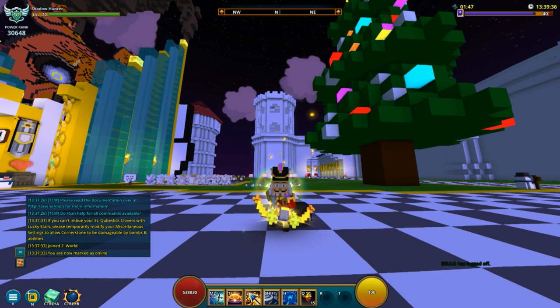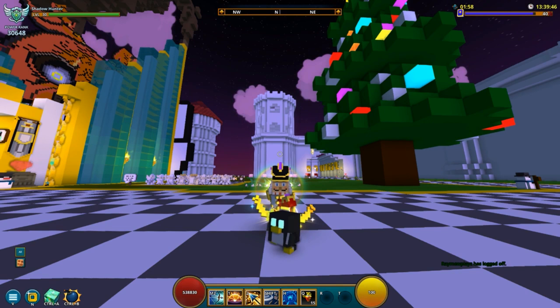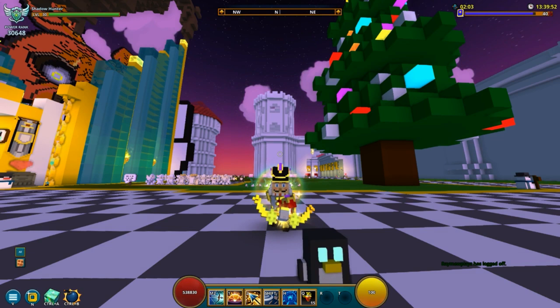And these Lucky Dust, you just do a dungeon. I don't know from what point you get them, but you also get them in Shadow Towers when you complete a dungeon there, or one of these stages — you're going to get one piece of Lucky Dust. It doesn't matter if it's a small dungeon or big dungeon, whatever it is — it seems to be one dust per dungeon.